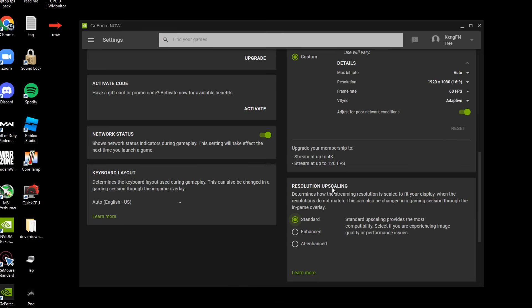Also make sure your resolution upscaling is on standard. You may have it on enhanced or AI enhanced when you first install GeForce Now, but that does give you some performance issues, so make sure to have it on standard.